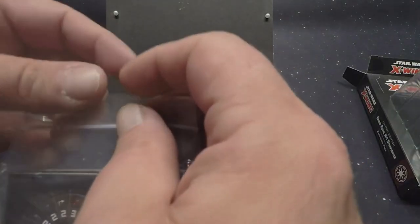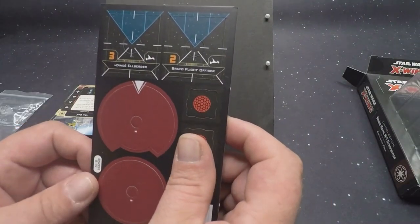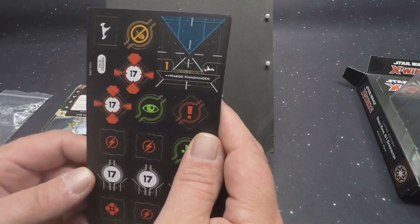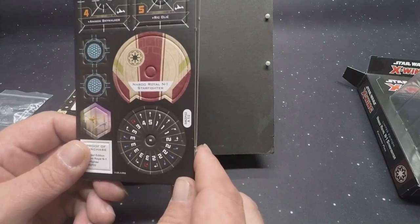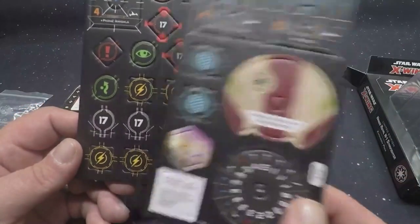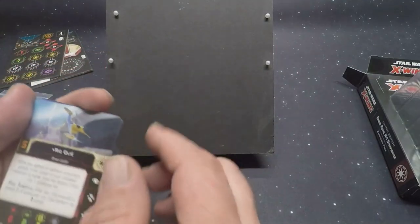Let's go to the bag, the contents. We have Anakin Skywalker, Ric Olié, and then we'll flip it over for Dineé Ellberger, Bravo Flight Officer, Padmé Amidala, and Naboo Handmaiden. We have the dial — it's got a lot to do. It comes with two shields, the usual tokens: focus, evade, and so on. No big whoop.